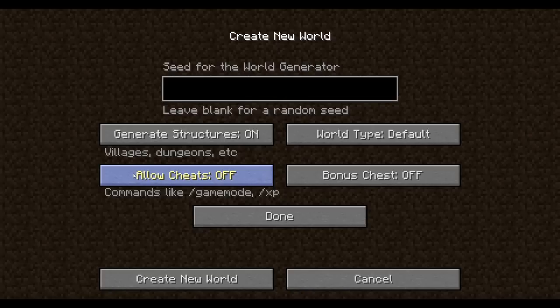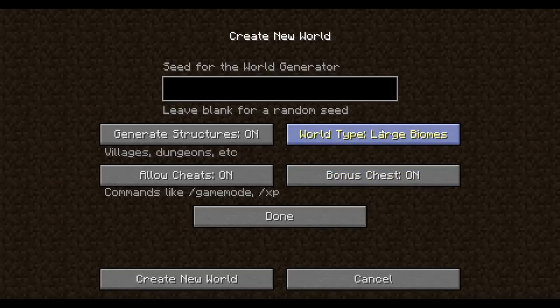So now cheats are in singleplayer — basically like singleplayer commands. Not all of the multiplayer commands are in it, but there are some, so I'll show you what that does. Then, bonus chest is another thing. If you're not on hardcore difficulty, any other difficulty, you can spawn with a little chest that has some neat things in it. And also there's a new world type called large biomes, which I've never seen, but I would assume the biomes should be large.